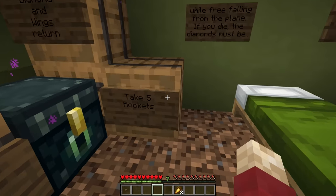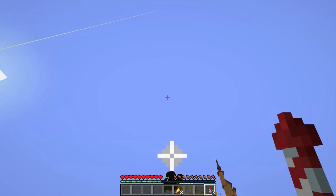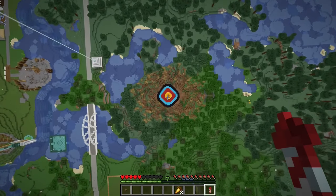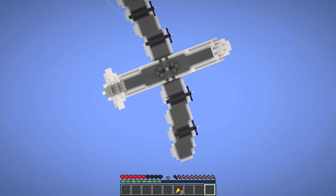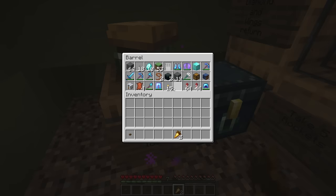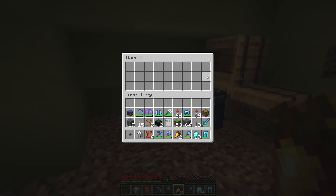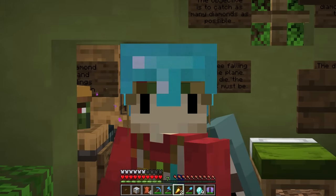We grab another five rockets. Scar, I hope you've loaded this thing to the brim with diamonds because I'm about to be the champion and I only need one rocket to do this. Drop four out of four - there's no diamonds left! Scar, you owe me a run of this game. Even with an empty last run, we spent ten diamonds and got 19 back. Easiest nine diamonds I ever made. I'm going to ask him to refill it and then just play this game until it's empty again. I think I've broken the Hermitcraft minigame system.